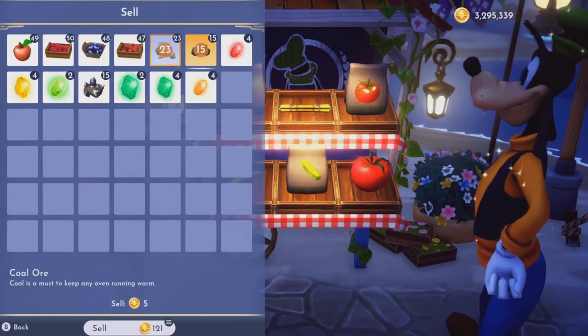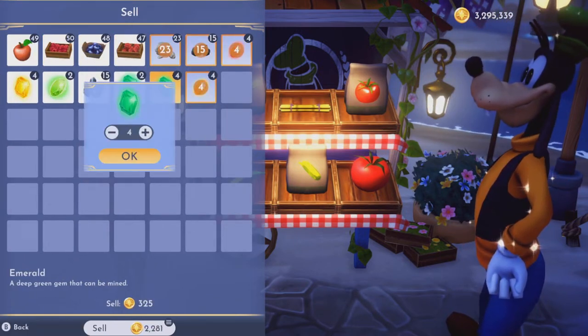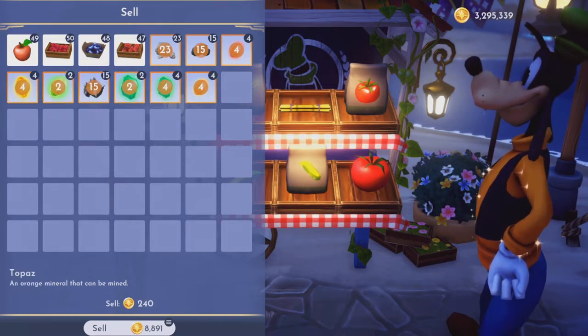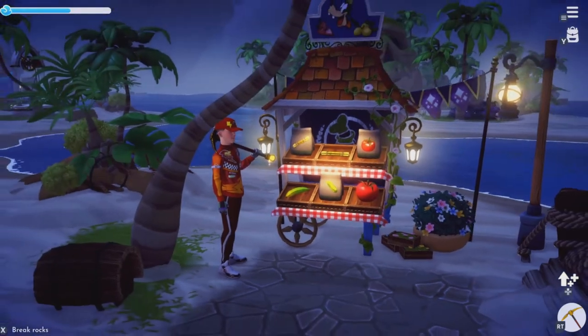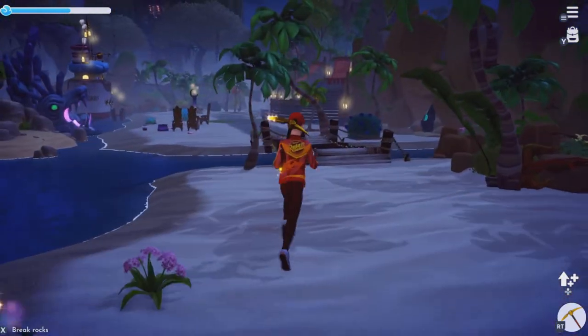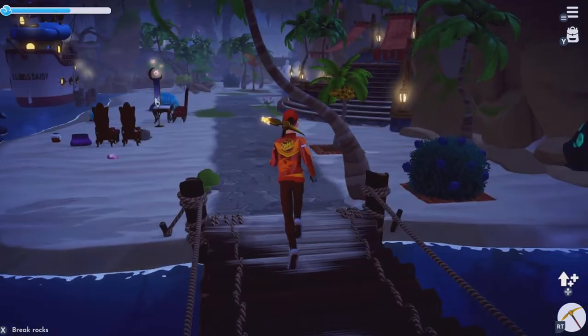We're here at the beach. I'm just going to show you how much I made from the plaza, meadow, and the Glade of Trust put together. I've made 8,000 and it probably took no more than five minutes — so it's a pretty quick way of making it.